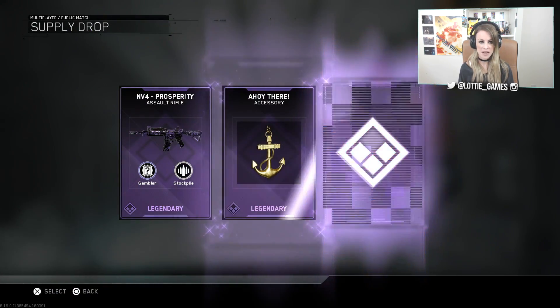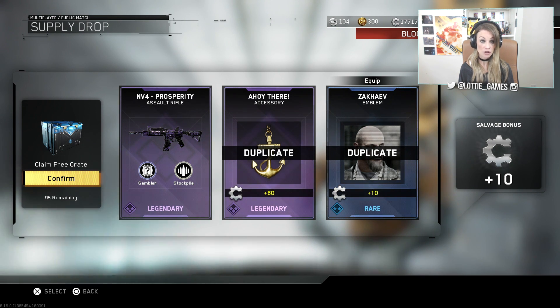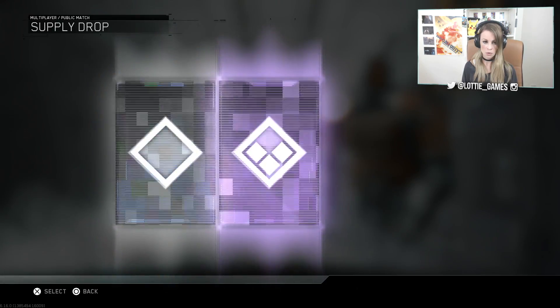I've already got the Prosperity — wait, no, that's a lie. I do not have the Prosperity. Maybe I've got it as a mark 2, maybe I don't have it at all. Either way I was lying — new for us. Nice.